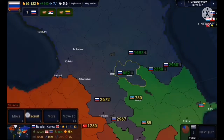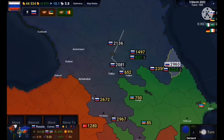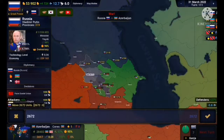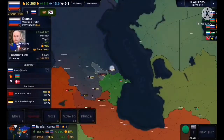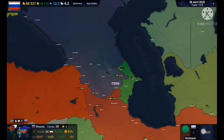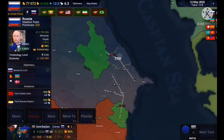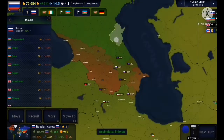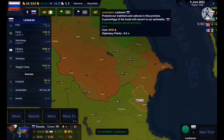Next up, we invade Azerbaijan. Similar to the others, a very easy conquest. I could attack from two sides — north and west. This conquest went relatively quickly. They did push back, but it only amounted to a few hundred people that managed to break out. And it was over. We finished conquering the entire Caucasus just like that.